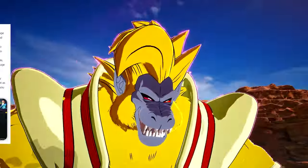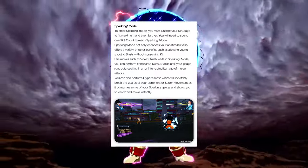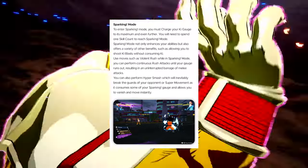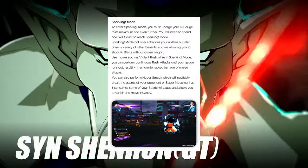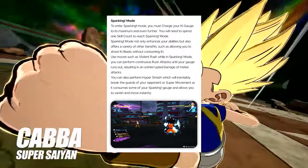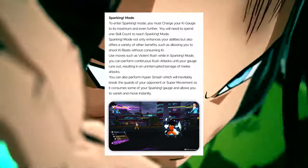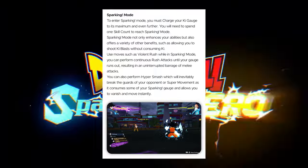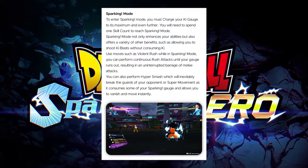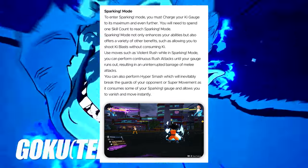Sparking mode — which is high tension or burst limit mode — requires you to charge your ki gauge to its maximum and beyond. You will need to spend one skill count to reach sparking mode. Sparking mode not only enhances your abilities but also lets you shoot ki blasts without consuming ki. You can use moves like violent rush, performing continuous rush attacks until your gauge runs out for an uninterrupted barrage of melee attacks. You can also perform hyper smash, which will break your opponent's guard, or super movement, which consumes sparking gauge to vanish and move instantly.